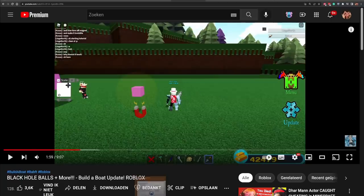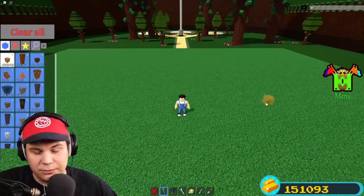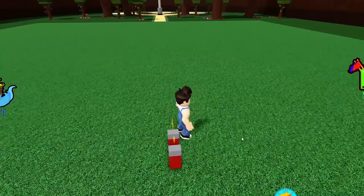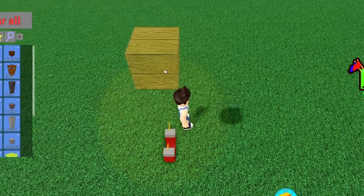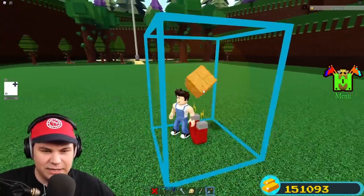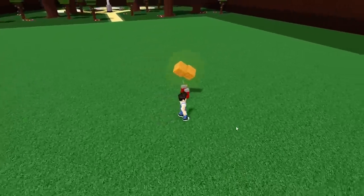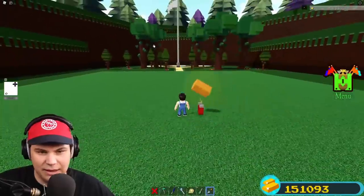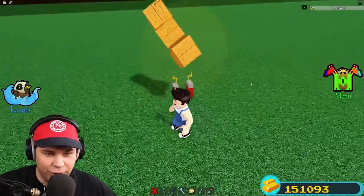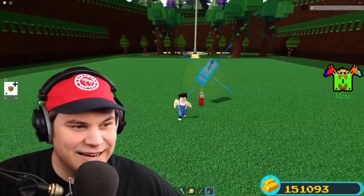If you want to figure out exactly how to do this yourself, check out his video in the description. But the general idea is: I place a magnet, grab a block, attach it — and if I select that block and clone it, that cloned block will also join in on the craziness. And if I clone those two, they also join in. I can make these collision-off and it's starting to become the thing!